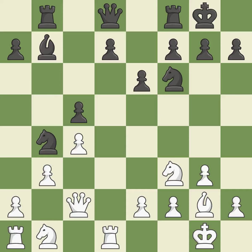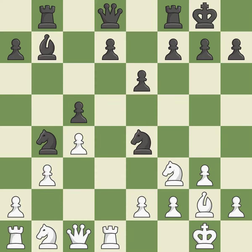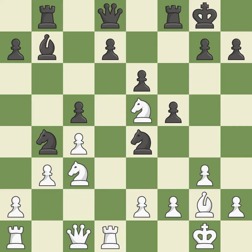This ignores a safer approach to moving a queen. Incorrect — this misses a chance to link together rooks. This suggests exchanging items of equivalent value. Not the finest move — incorrect.